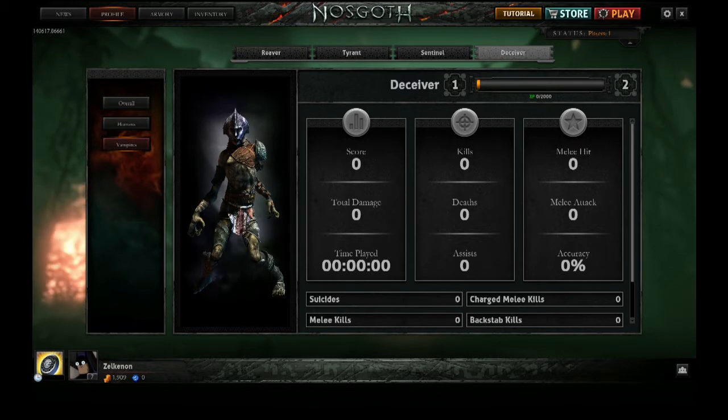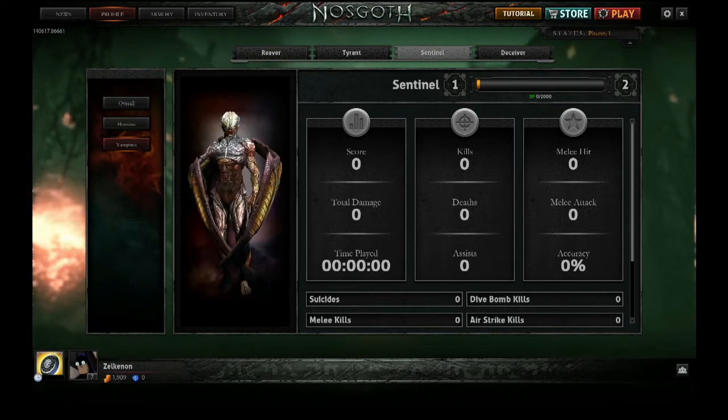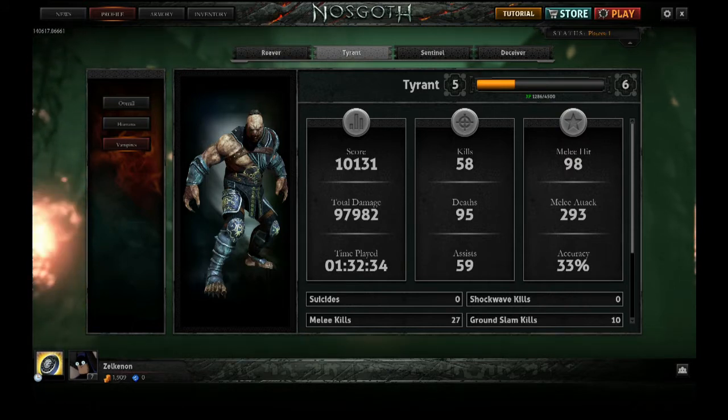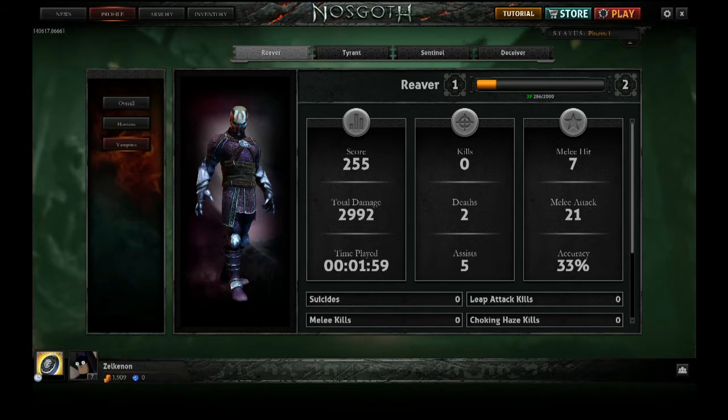For vampires, we have the Deceiver — basically like Loki in Smite terms — he can transform into enemies and do stealth attacks. The Sentinel actually flies and can kidnap people. The Tyrant is basically a tank, which I've been playing the most. And then the Reaver, who gets to pounce — he's pretty much like the Hunter from Left 4 Dead.